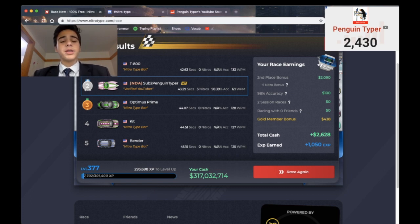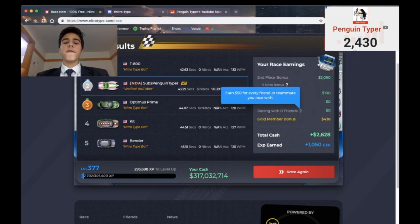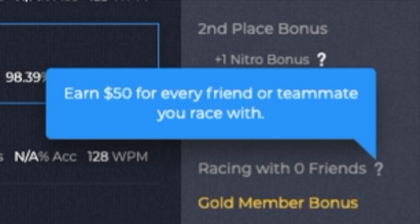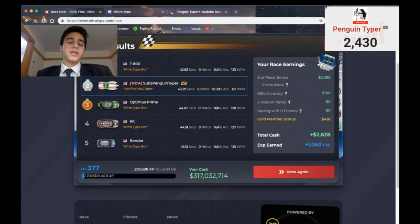I just recently implemented this new feature where if you race with friends, you actually get cash. You earn $50 for every friend or teammate you race with. So if I go into my friend's race and I race with four other friends, then I get $200. Now, that may not sound like a lot, but it can add up. If I earn $200 every single race and I do 100 races, that's $20,000.